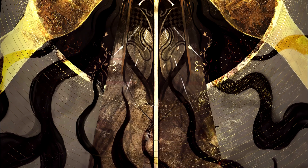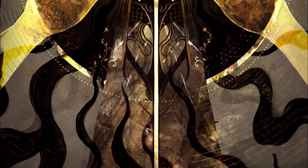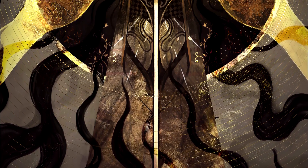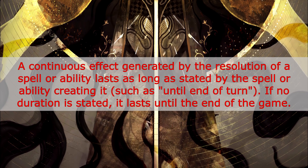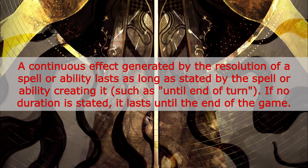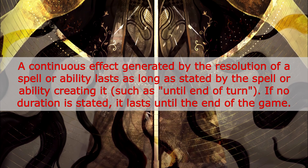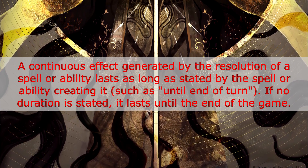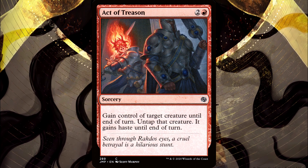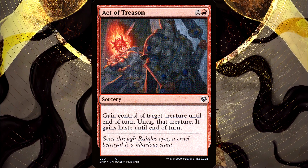In Magic, luckily there is a section of the Comprehensive Rules dedicated to continuous effects called the Layers System, and it is a pretty complicated yet also pretty straightforward system. CR 611.2a says that a continuous effect generated by the resolution of a spell or ability lasts as long as stated by the spell or ability creating it, such as until end of turn. If no duration is stated, it lasts until the end of the game. Act of Treason has a control effect that it applies, and it clearly states that it happens until end of turn.